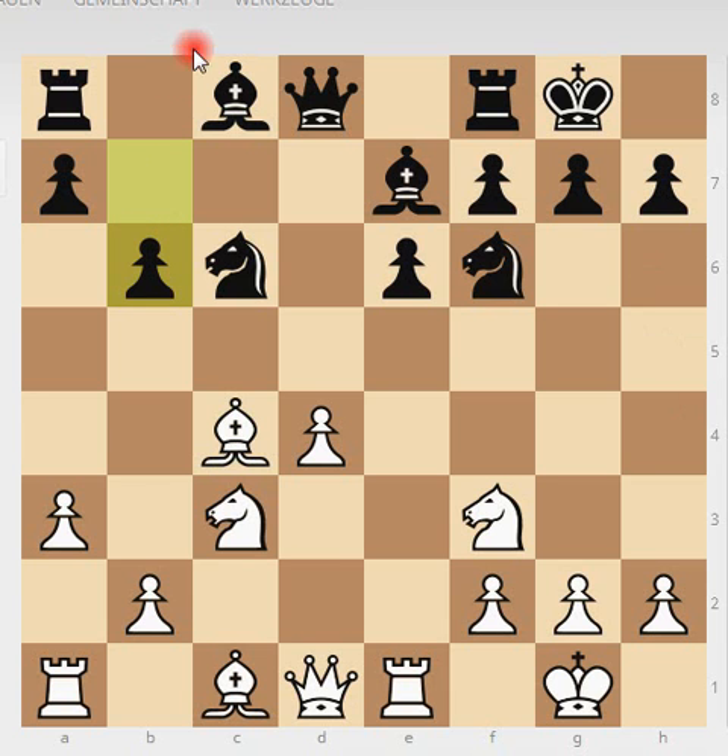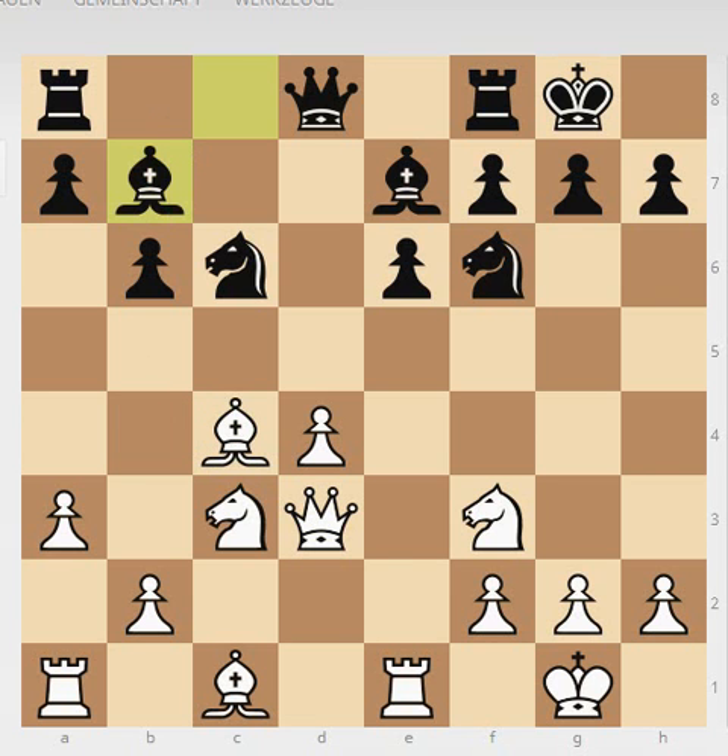Black plays bishop to b6. You have two ideas basically: you can play bishop to b7, which we saw also in the last game, or if you have time, a5 and then bishop to a6 with the idea of exchanging that bishop. White plays queen to d3, and the idea is that he wants to eye this diagonal.